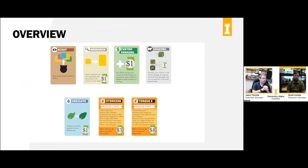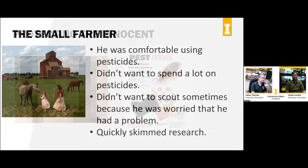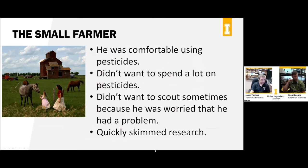The two pesticides in the game are fictitious. 'Exterminate' behaves similarly to a pyrethroid — it kills a lot of things and bugs can build resistance to it, so it's not very selective. 'Torque 2' represents a more selective pesticide that kills only a specific type of insect, making it much more expensive. Players experience that tough decision-making: a cheap non-selective pesticide versus an expensive selective one. Choosing the cheap one means losing predators and creating more problems.